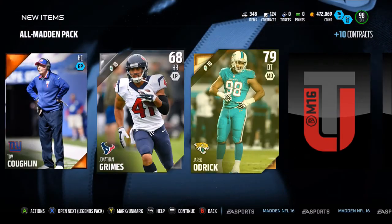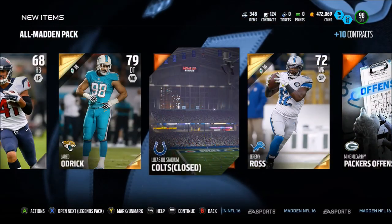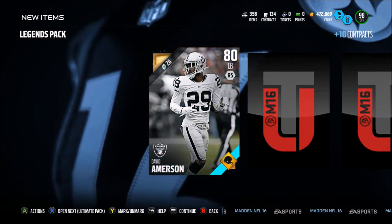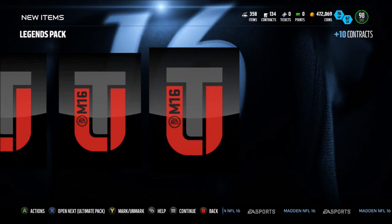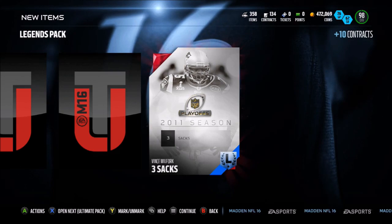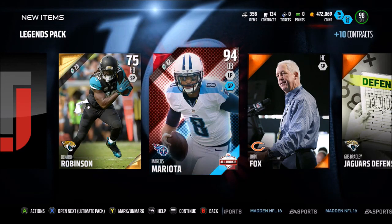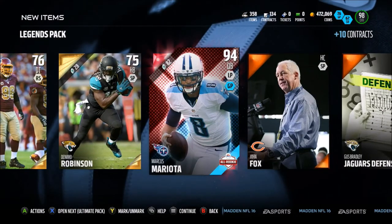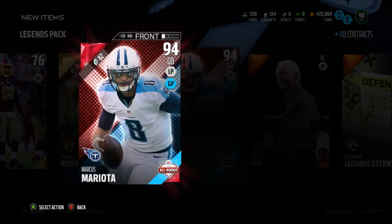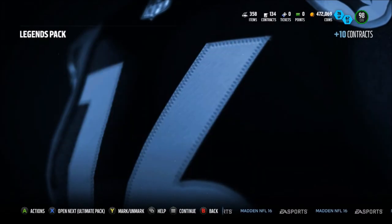All Madden Pack: Jared Odrick, David Amerson Football Insiders, Lentac Parker, Jonathan Stewart, and Jeremy Ross. The positional heroes tomorrow are Tyron Smith — and Josh Norman is the quarterback number two. Marcus Mariota! Nice, nice pull — 94 overall. Mariota is still a very great card. And now we are down to our last pack, the Ultimate Pack.